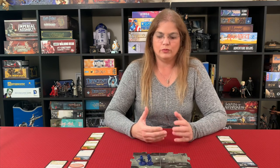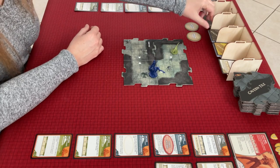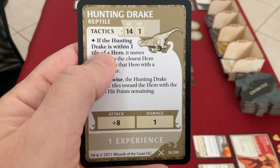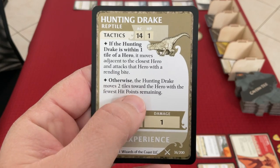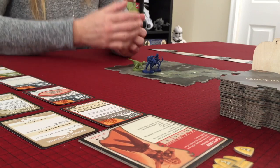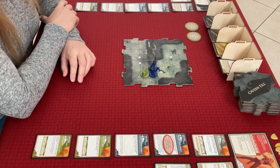Now we go to the villain phase. If we had a black triangle or no tile, we would draw an encounter. We drew a tile with a white triangle so we're safe. There are no villains yet. The monsters activate - the hunting drake goes. Otherwise, the hunting drake moves two tiles towards the hero with fewer hit points remaining. Both heroes are in the same tile so it just moves there - no attack, it just ran over here. Now it's our turn and Tarak is going to go.